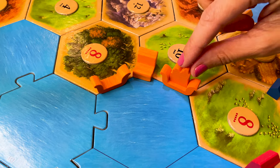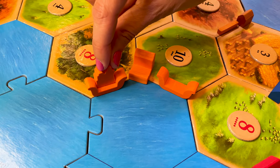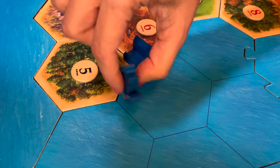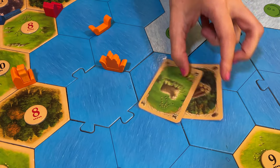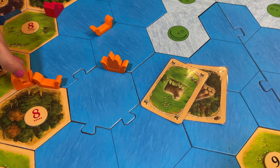Loading or transporting settlers from a ship to land or vice versa doesn't cost a movement point. You can also move, load or unload, and continue your movement if you have points left. Note that if you want to build a new ship and you already have three on the board, you can move one of your existing ships, throw any hold overboard, and place it near your harbor settlement.